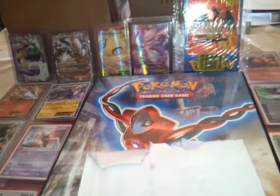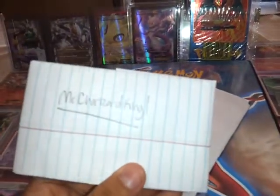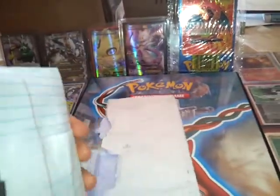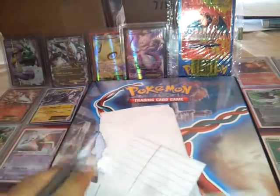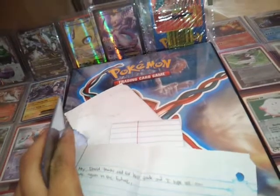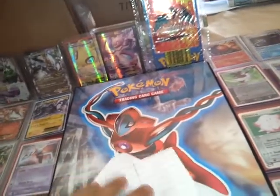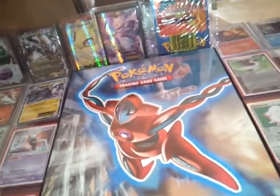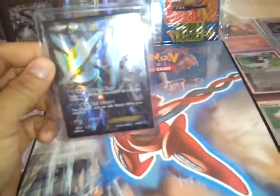I just got a TCBM in, and I just wanted to show you — this is the first TCBM on this channel. It says 'Mr. Charizard King,' unwrapping it. The note says, 'Hey David, thanks a lot for this trade, and I hope we can trade again in the future.' The card we ended up trading for is a Karim EX Full Art. I don't know why, but I'm really fascinated about this card.